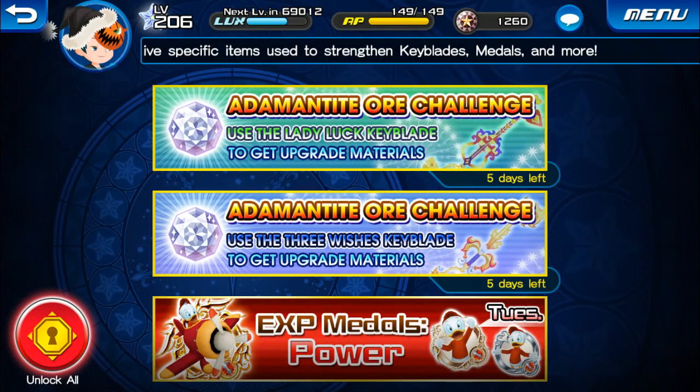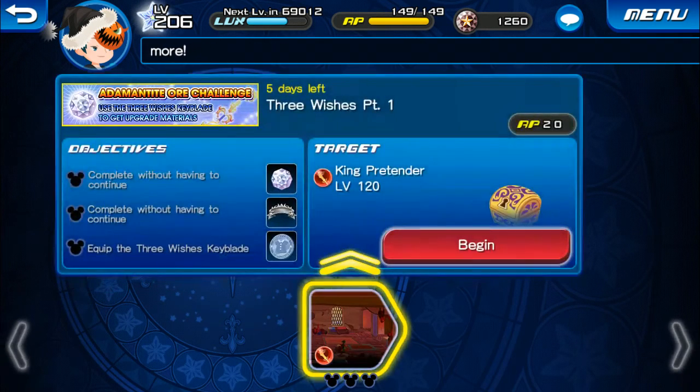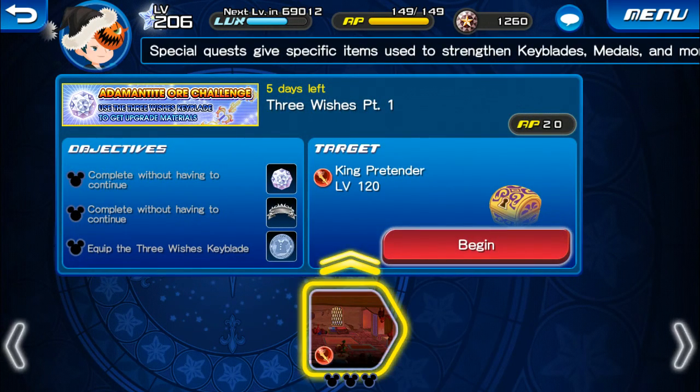I'm going to put the volume up. Let's do the Dynamite Tie to War challenge for the Three Wishes now. We use the Three Wishes Keyblade to get all good materials. Last time we did the Layla Keyblade. Now we do the Three Wishes upgrade again.